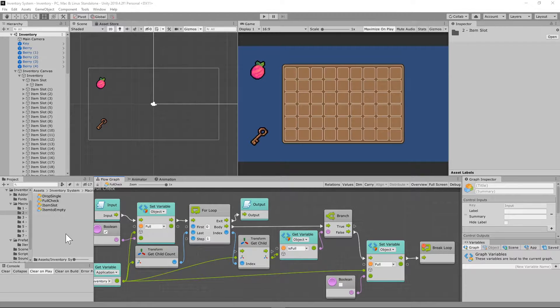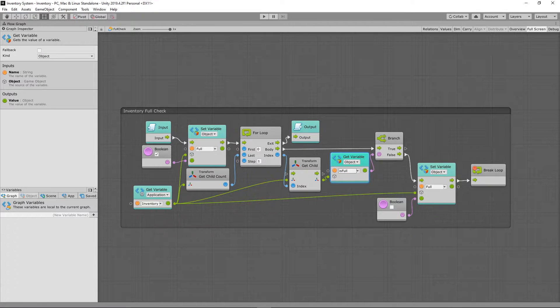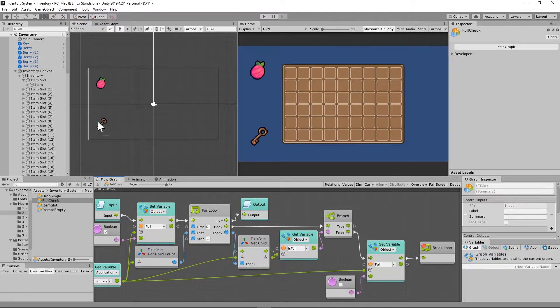We're going to begin by building a new flow macro. Under our macros, item slot folder, call it 'full check'. As the flow comes in — for every single item — we are setting the object variable on our inventory game object to true. Then we run a for loop, getting every single child on the inventory game object, all of the slots, and checking if the object variable 'is full' is false. If we find one empty slot, we set the variable to false and break the loop.